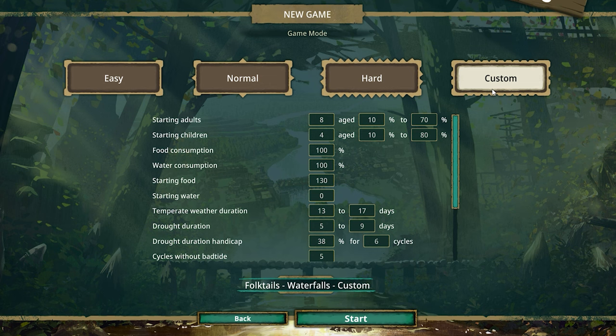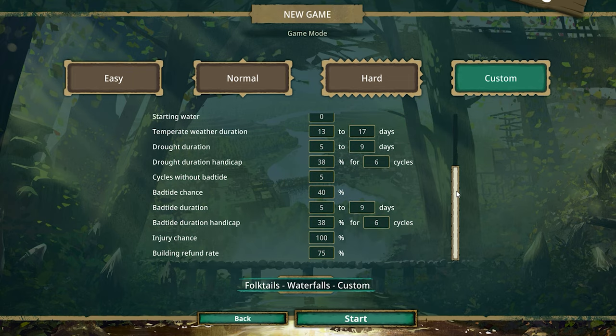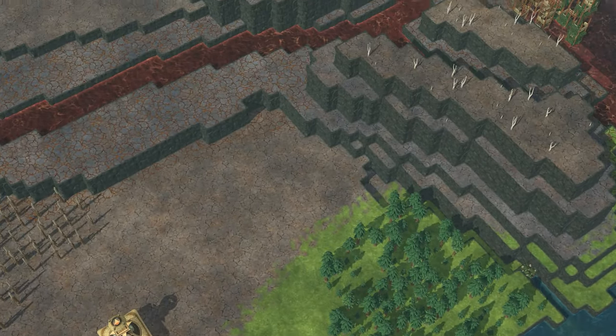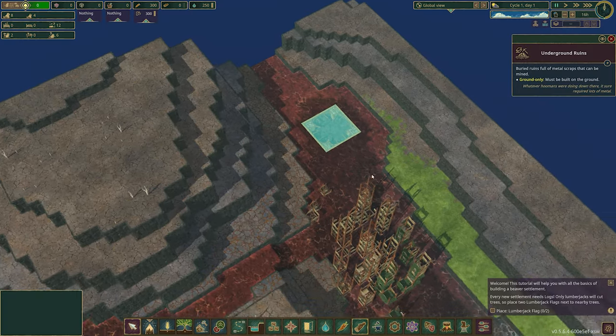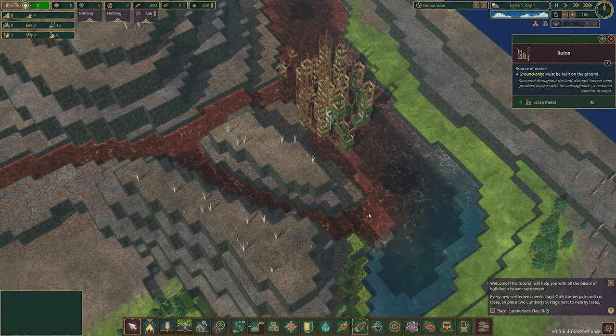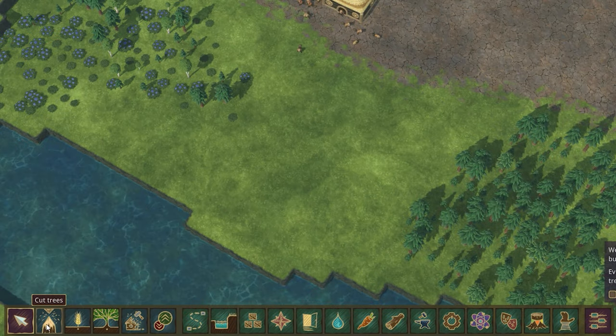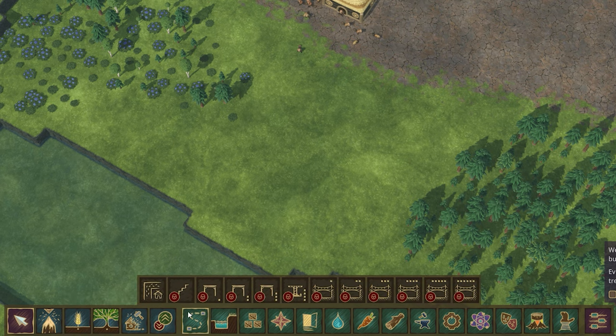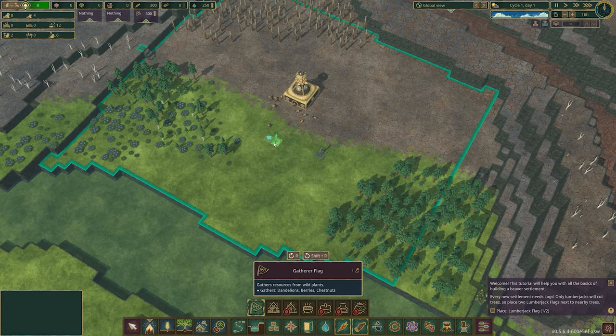The difficulty settings are highly customizable, though I'd recommend you start on easy if you're a noob — of course you can move through to a greater challenge if not. Once you've come to terms with the map, its size, what it looks like, and maybe some future resources like scrap metal, it's time to get started, and that's where the foundations of the city builder colony sim really come into play.